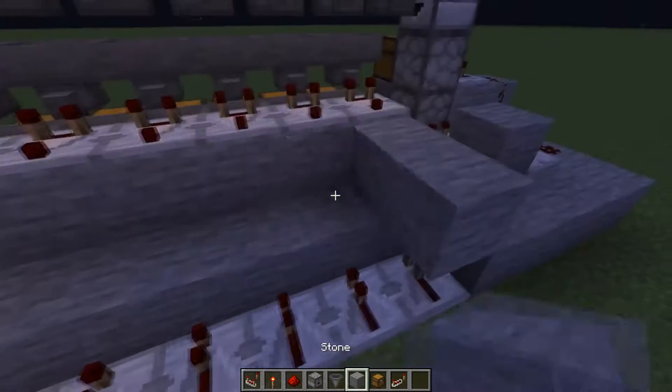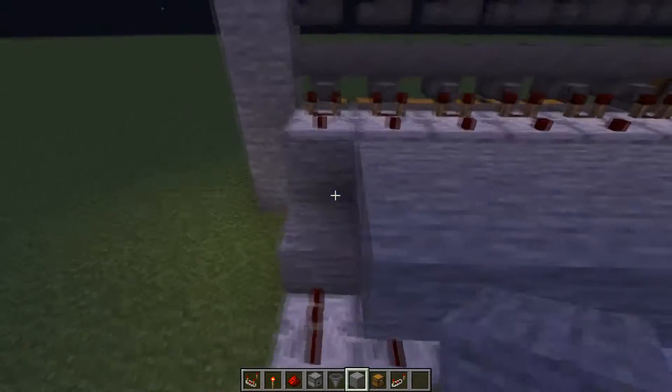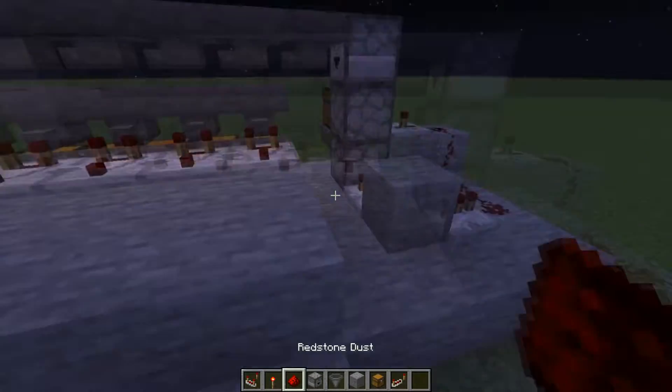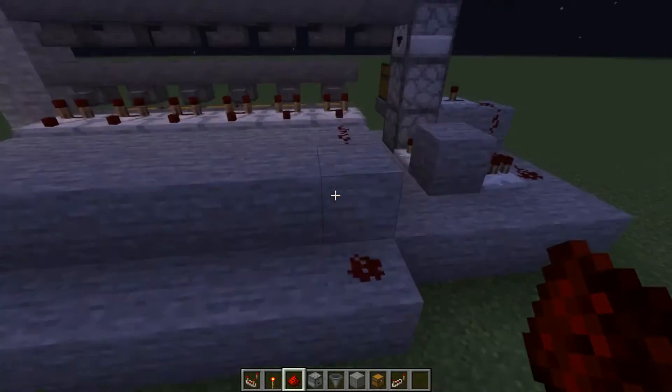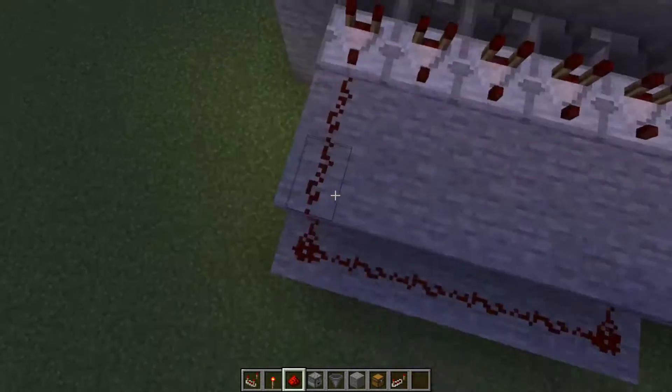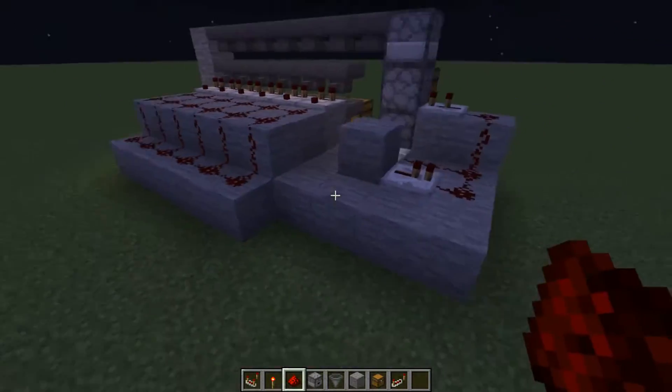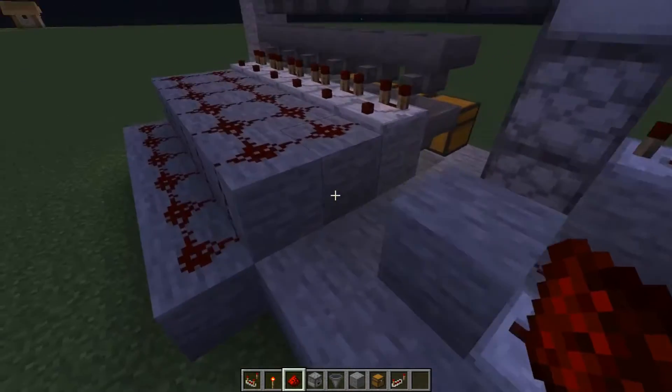From here we're going to cover this up and place stone all the way here, and then on all of the new stone parts you are just going to place a piece of redstone dust.